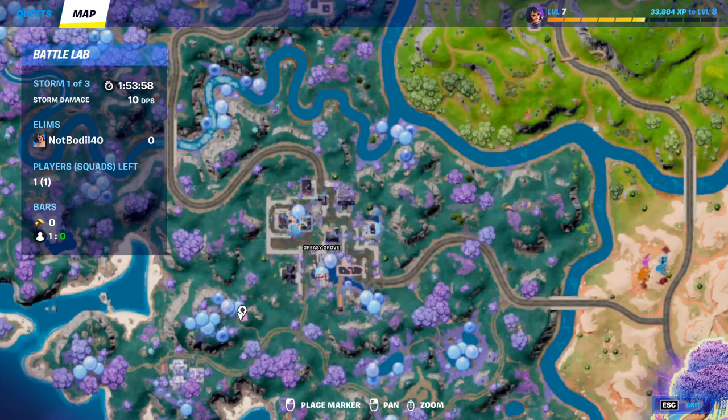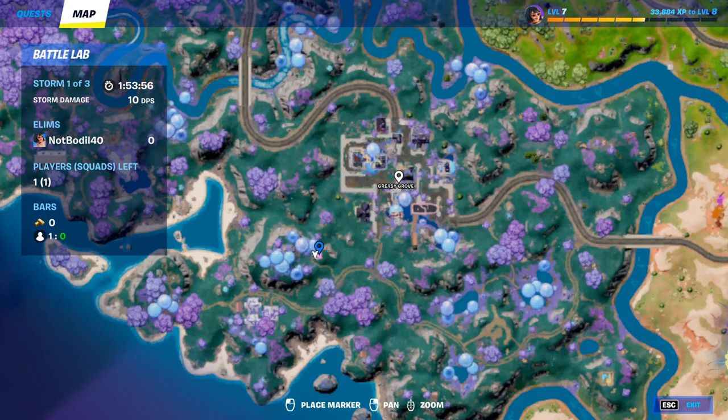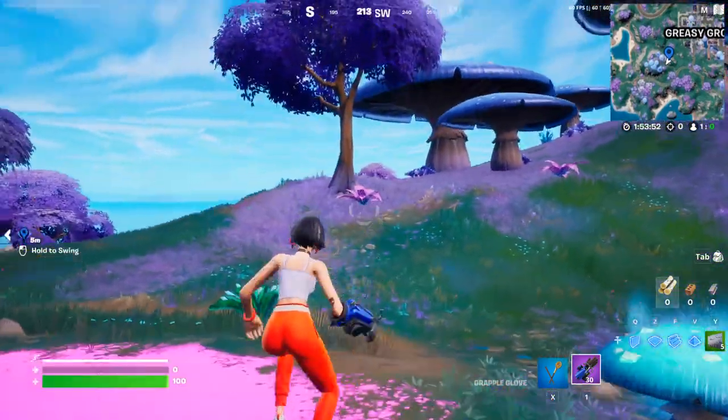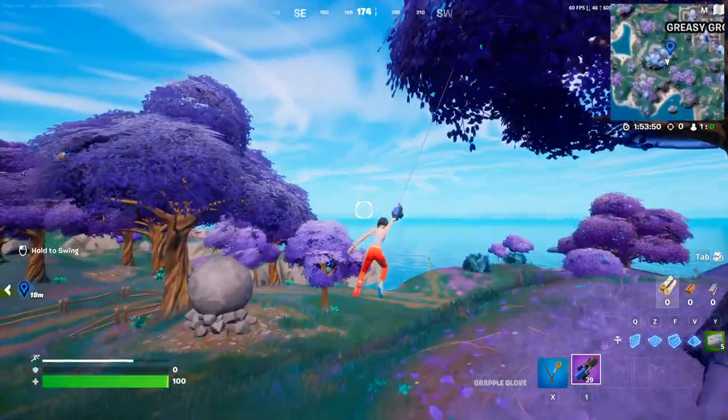The exact location of the grapple glove we're using is in the bottom left side of Greasy Growth. As you can see, over there is Greasy. Once you have the grapple glove, here's what you gotta do.